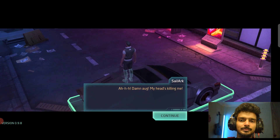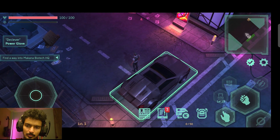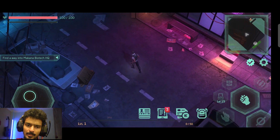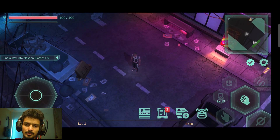We just stepped out of our car and it says that my aug in my head is scaling me. Maybe we just have been through some kind of augmentation in this game. This place is a town but the navigator says it's the right address. The office is somewhere nearby, just need to find the entrance. I can't leave until I find someone to fix my implant - so the very first task is getting our implant fixed up.